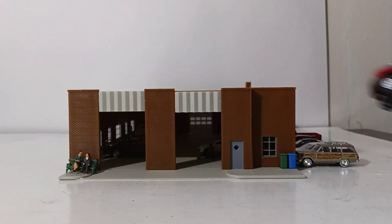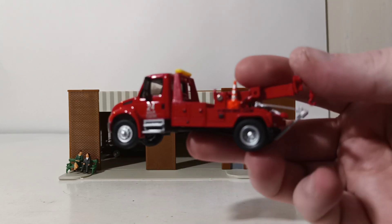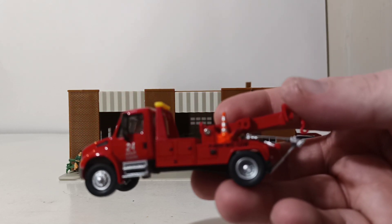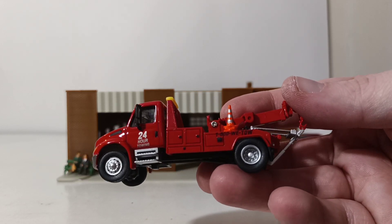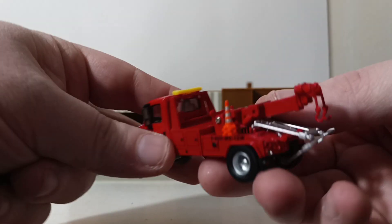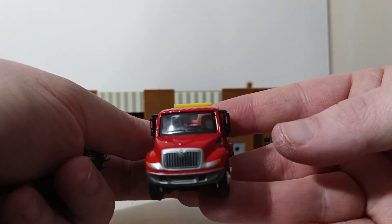Here's the International Durastar Wrecker, similar to a Century Wrecker-style setup. Lots of detail on this one, and I really do like it, especially the little cone that comes with the truck. 24-hour towing, 1-800-WE-TOW. The tow bar at the back can be lowered carefully so you can hook a car up to it if you want to.